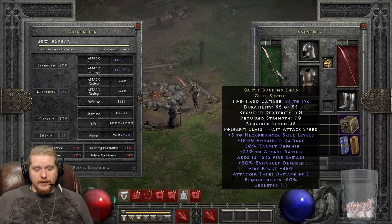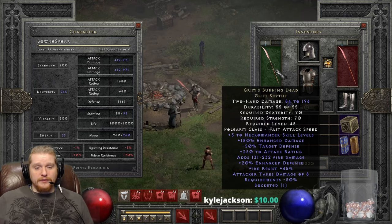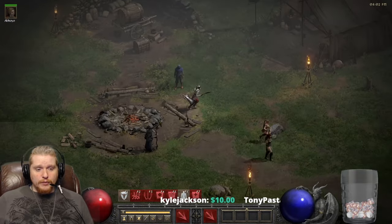It puts some thought into it. We also have Fire Resistance 45% — I'm not exactly sure why that's there. Attacker takes damage of 8, and Requirements negative 50%.